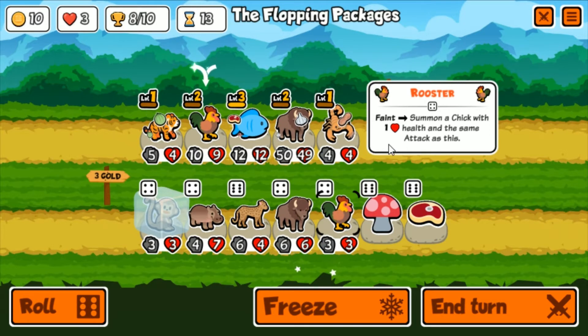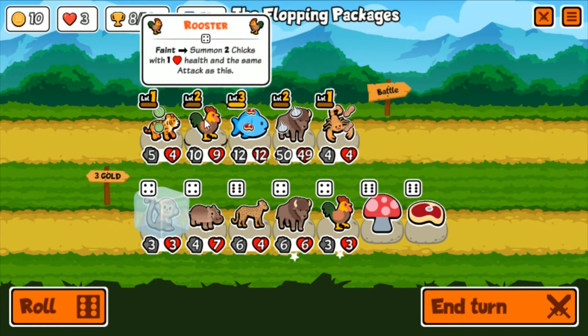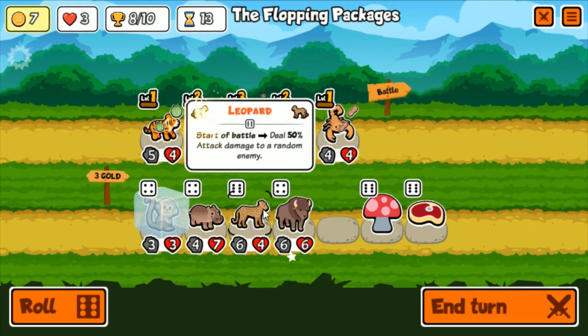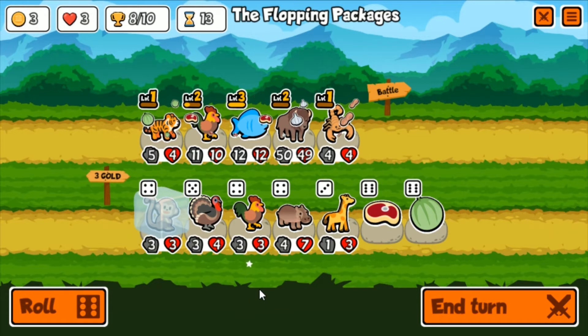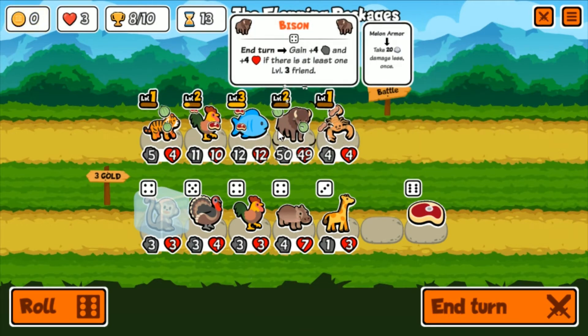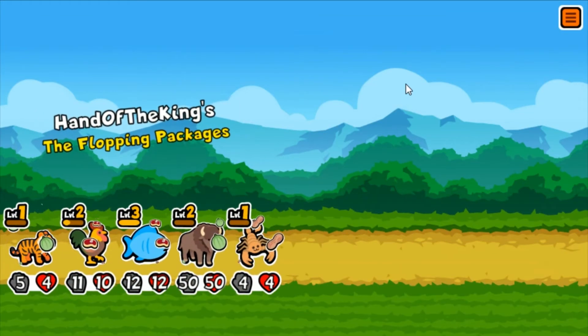Could level up the rooster again, could level up the tiger instead of the melon armor - not really sure what's more beneficial. It's only one-one, I don't know if it's worth the three gold. We could give the rooster a steak so he has one big hit before he bursts into a bunch of little ones. Let's do that - maybe it'll come in handy. We could melon somebody. The bison with garlic has been working out, but if he walks up against a scorpion he's dead in one hit no matter what, so maybe it's time to melon him.